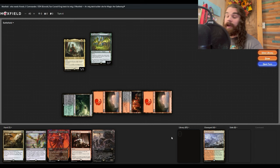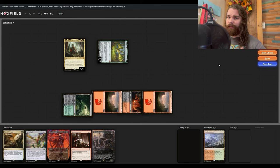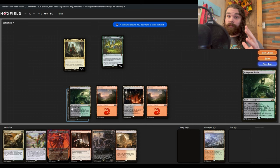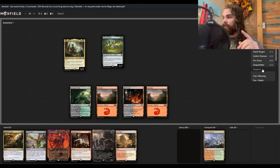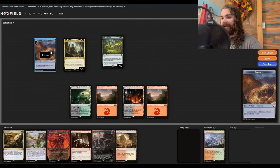We attack with Old Gnawbone and we have seven treasure tokens — busted. We're going to go to turn five without sacking anything, because with treasure tokens and extra combat spells it's broken. Corvold is an extra combats deck, and turns out when you have treasure tokens and extra combats it's absolutely insane.